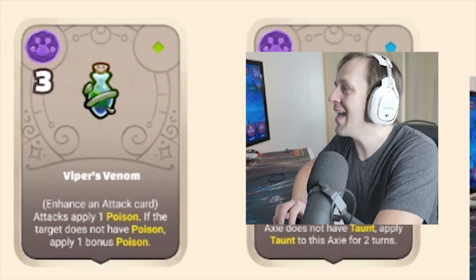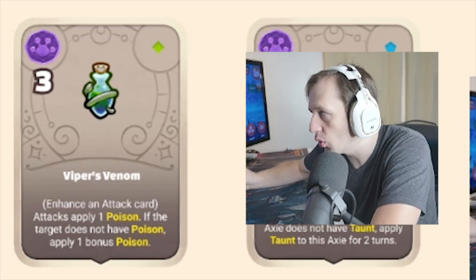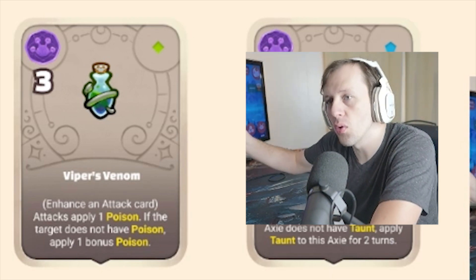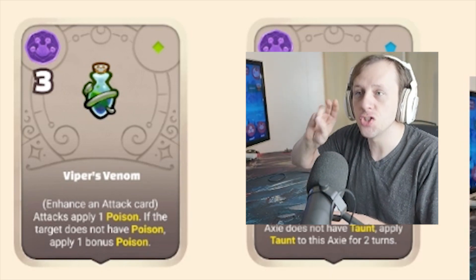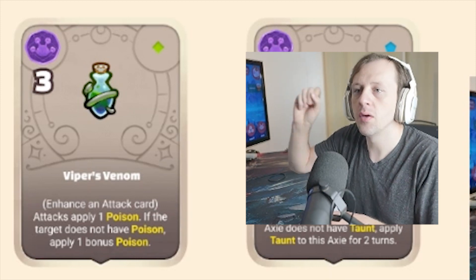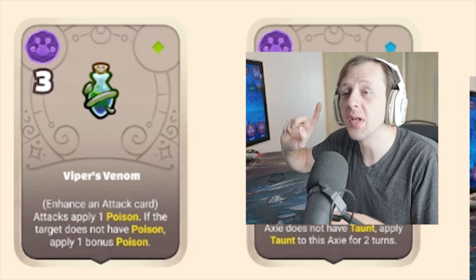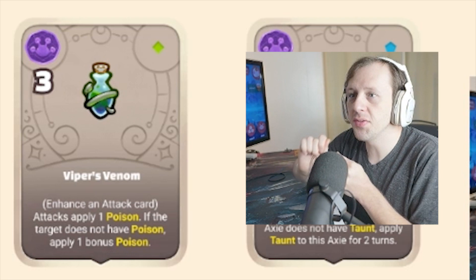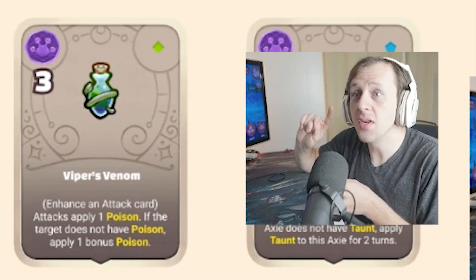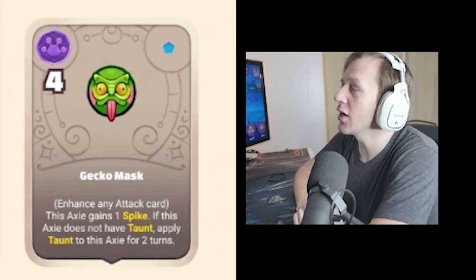Viper's Venom — enhance an attack card. Attacks apply one poison. If the target does not have poison, apply one bonus poison — so if it hits something that doesn't have poison, they get two. And if you attack them the next time, it gets one. What's interesting is you could have five of these on a pure reptile with five reptile attacks all applying one poison, and then you also have Poison Touch — so you're just stacking poison.